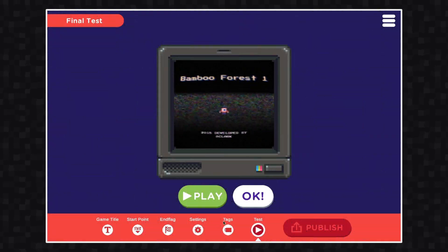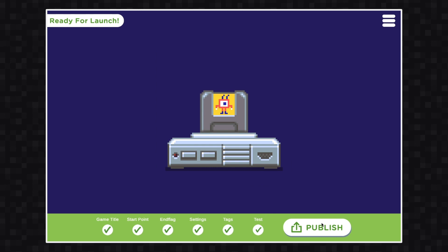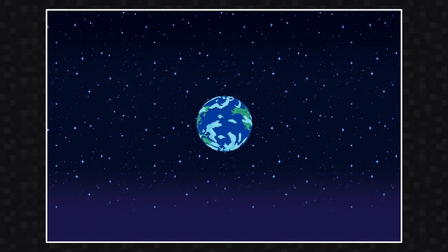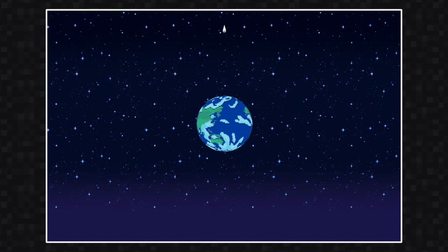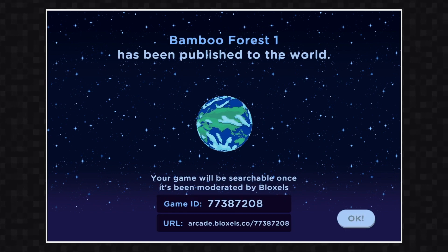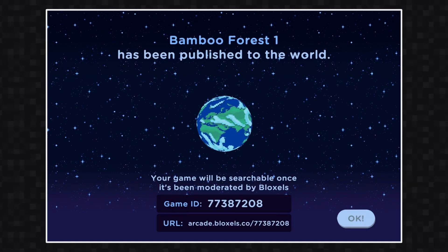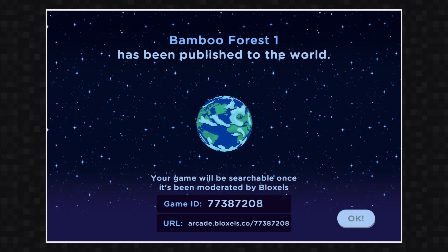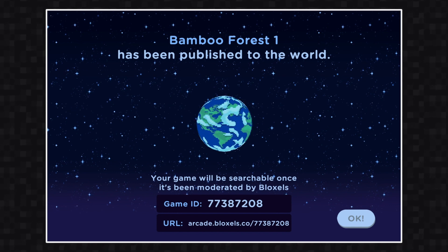Now you can click OK to activate the Publish button. Click Publish to submit your game to the Bloxels moderation team. Games can take up to 24 hours to be moderated. Once your game is approved, it will be live and searchable in the arcade. If your game was denied or rejected, it will not show up and you may have to resubmit.